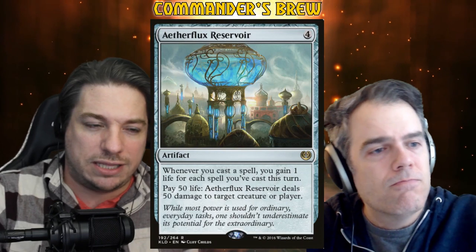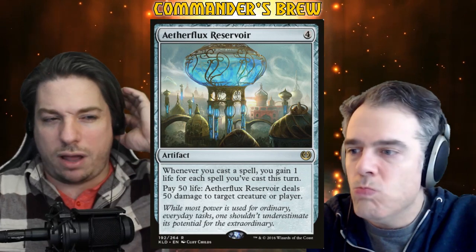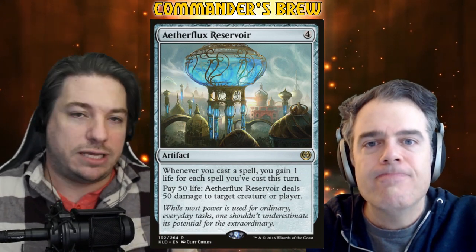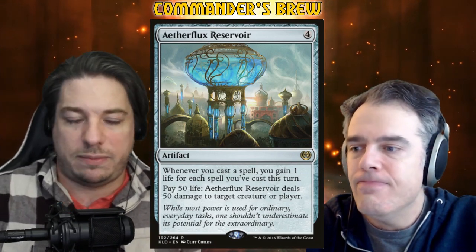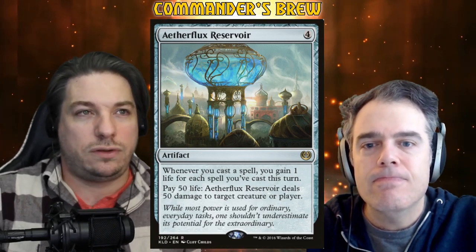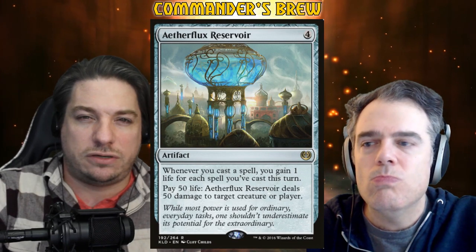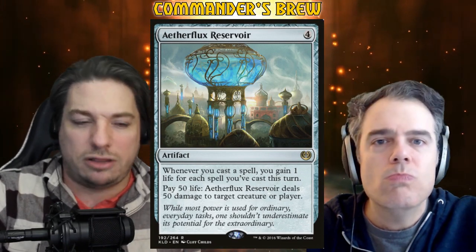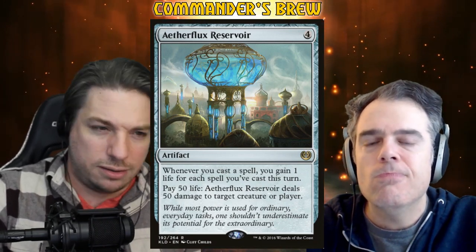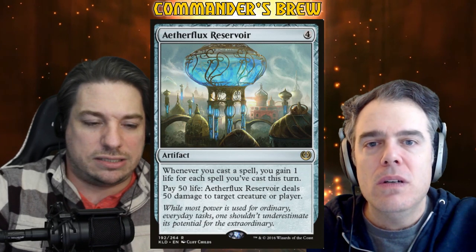We also got Aetherflux Reservoir in this deck, and like I said, this might've been an eyes-bigger-than-my-stomach thing because we're not really truly storming off super often. You might be able to cast three, four, maybe five spells in one turn if you're really lucky, but it's not super often. Generally we're getting in the two to four range, and I think you need more for Aetherflux Reservoir to really become a main thing. This draws us a decent amount of life, but you could easily cut it for the $9 it costs and run another option that cares about spells.